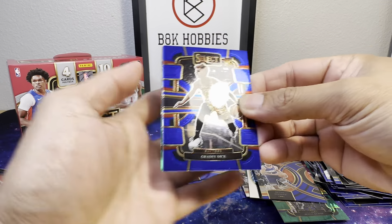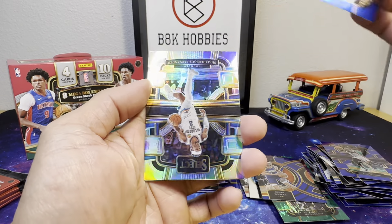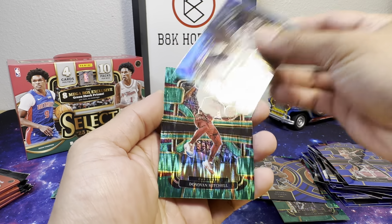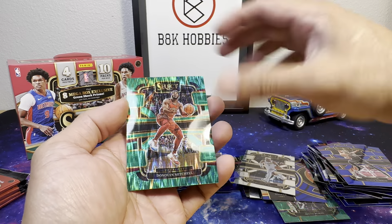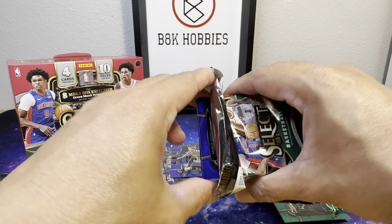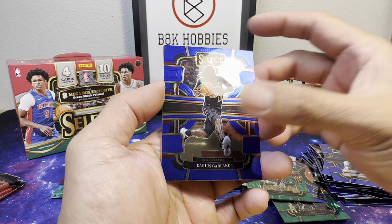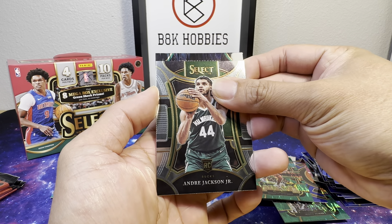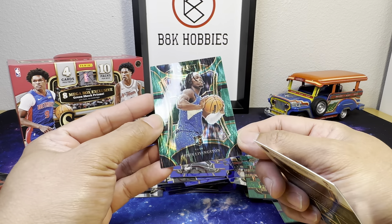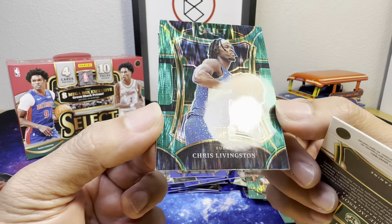Alright: Grady Dick, DeMar DeRozan, SGA, and we have Donovan Mitchell. Carl Anthony Towns, Darius Garland, Andre Jackson Jr., and for the premier mezzanine we got Chris Livingston from the Bucks — nice uniform, shining as well.